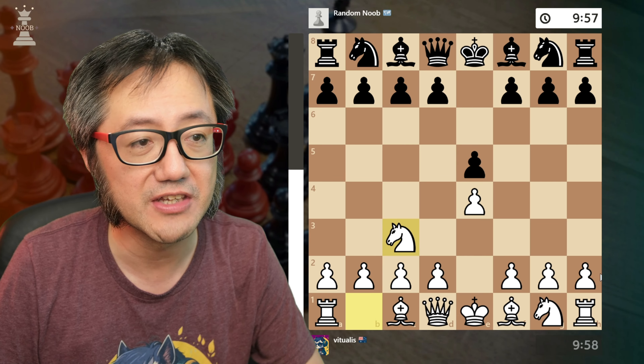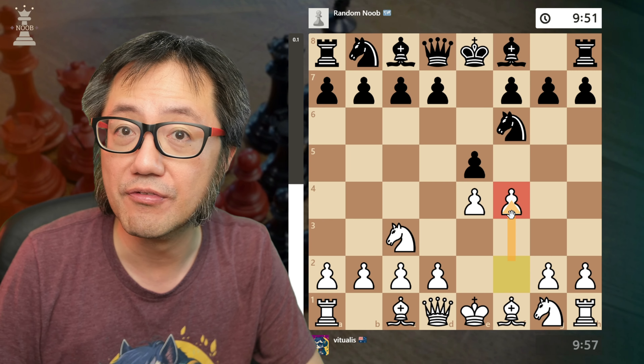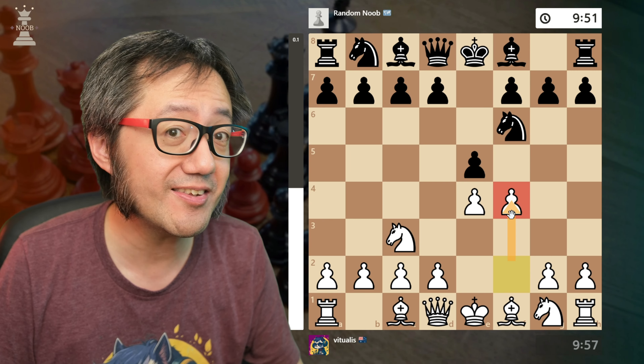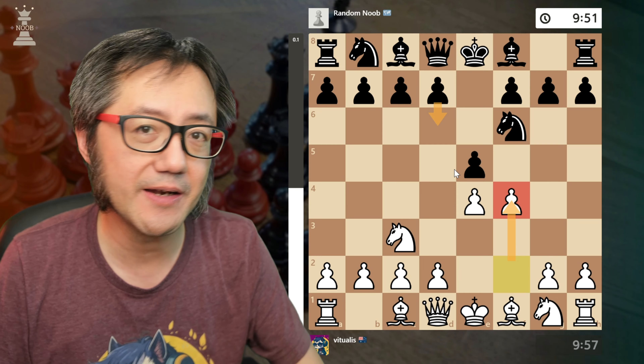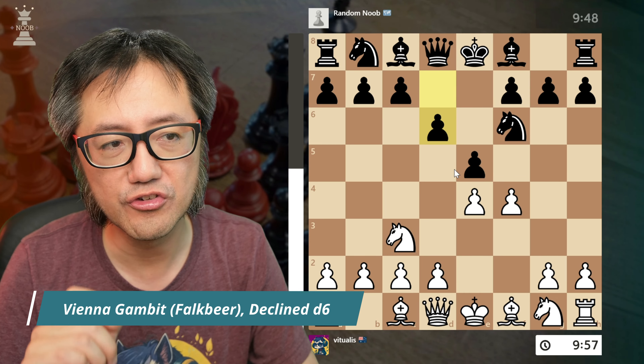Vienna Gambit: e4, e5, knight c3, the Forkby variation with the king's knight, Vienna Gambit with f4. Just like the second game, they decline with d6 — the second best response by black. The best response is the main line, but this is potentially very good.